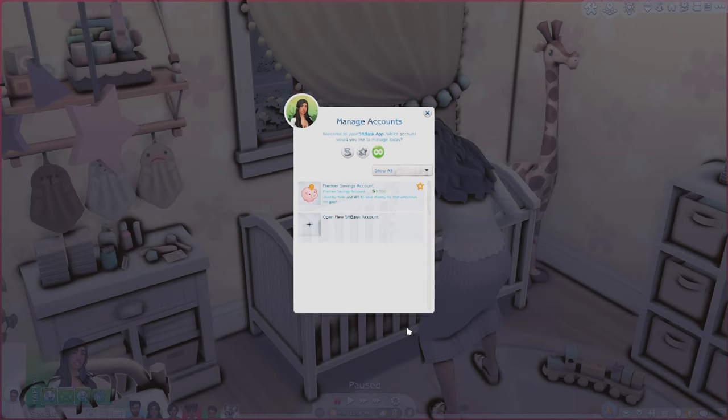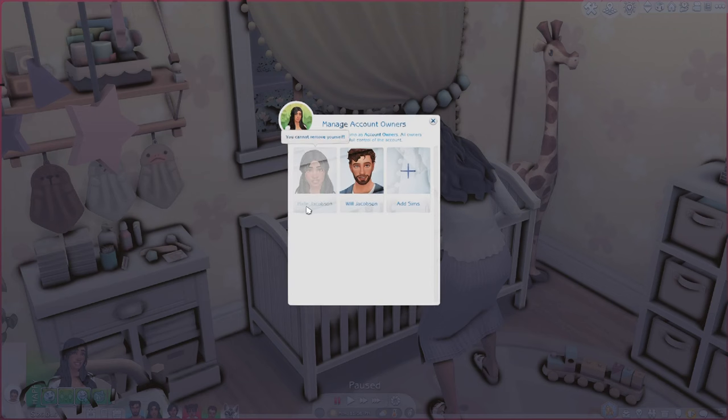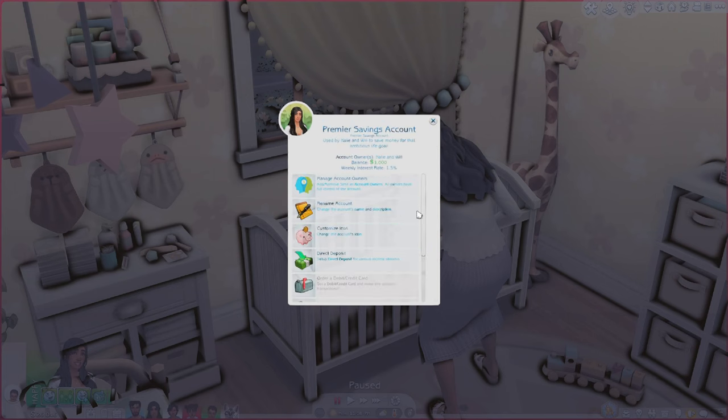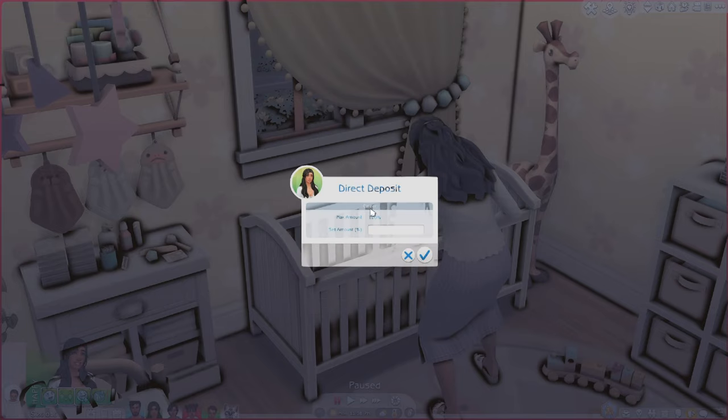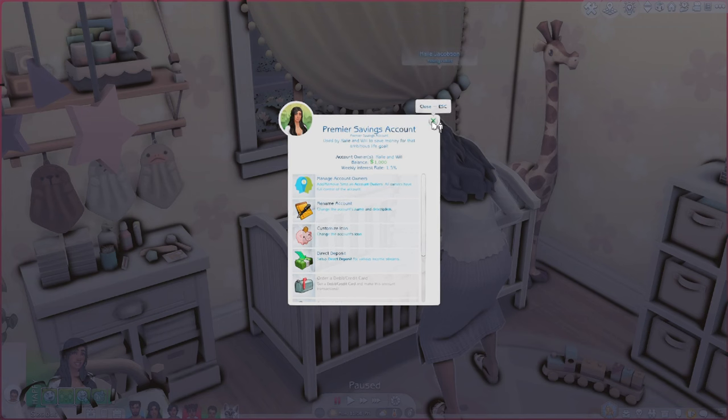The next mod is the SN Bank Mod by Sim Realist — I definitely recommend all of Sim Realist's mods, including the real estate mod. This banking mod adds a whole banking system to your game. You can create a savings account, set up direct deposits from career pay — for example, setting 60% of career pay to go directly into savings. You can have multiple account owners, like a shared account for a sim and their husband. You can even have a physical bank lot in your game.